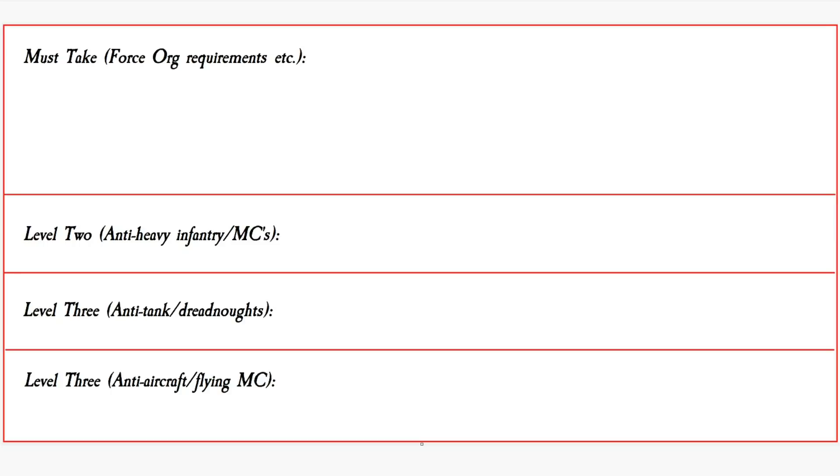The goal is to create something that's unique, can play on the tabletop, is not limited to only losing its games, but also is not going to be making your opponent feel bad because it wins every game hands down just because of the type of list you've created. In general, the way I like to construct this: I'll have the must-takes, which is the top category — things like you must take one HQ, two troops. Ideally in the must-takes I then start to include additional units which are also scoring.